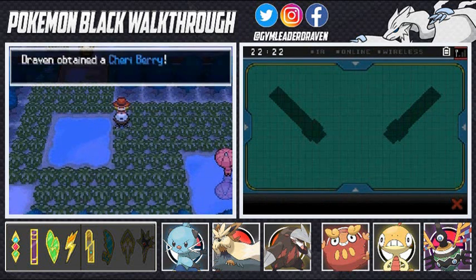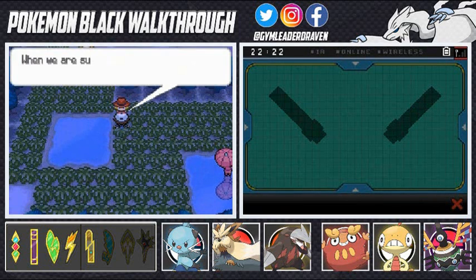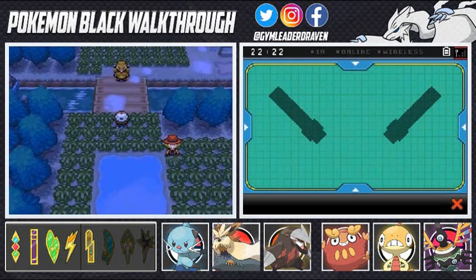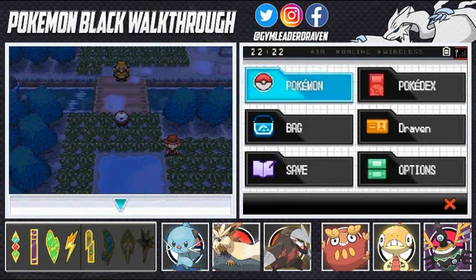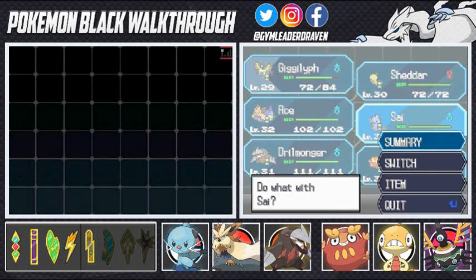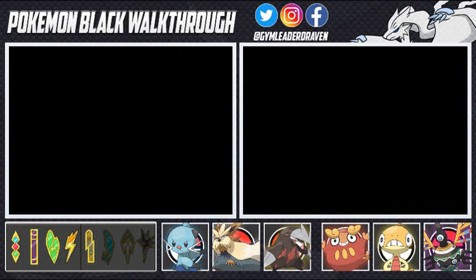He gives me a Cheri Berry afterwards, and he tells us to thank Mother Nature. That guy might have some Ground-type Pokemon so let's go ahead and use Dewott — see if we can evolve him right here. Alright, let's bring it!